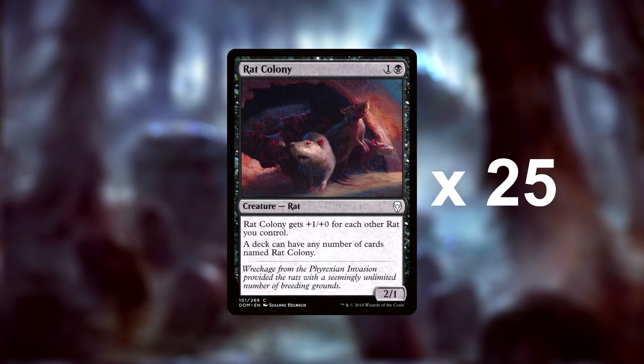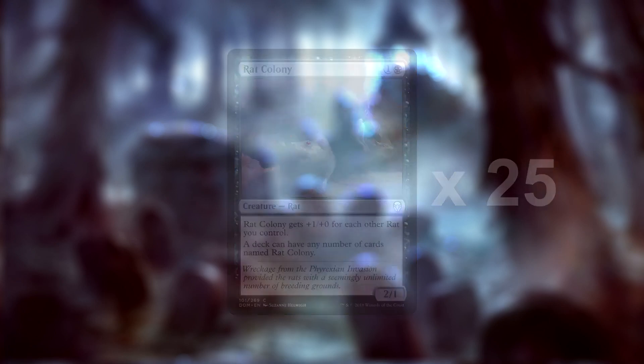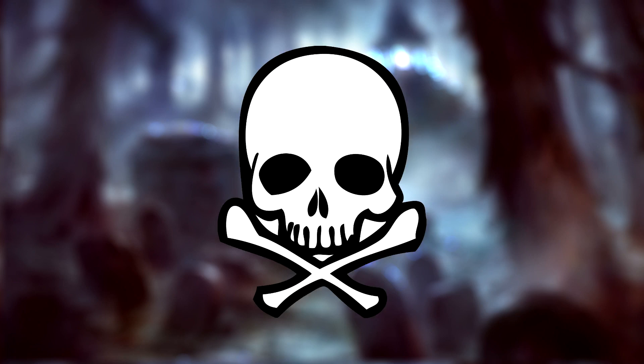So big deal — why Rat Colony when it doesn't boost toughness at all, making our swarm of rodents so easily killable? Simple: we want them to die. Sure, we can theoretically kill our opponents through pure combat damage, and one of our win cons does focus on that, but killing our rats when they have high power is also the key to a few strategies. Let's take a look at the ways the deck can win, then we'll cover our basic support cards.